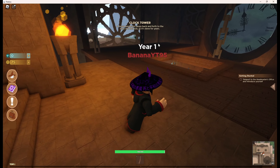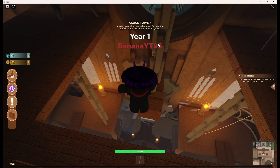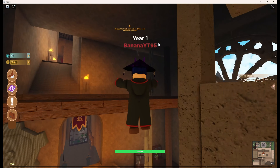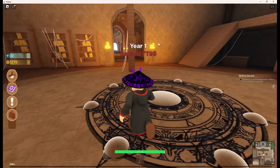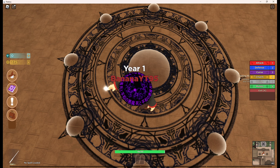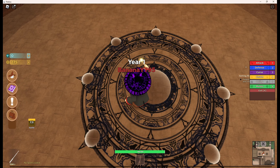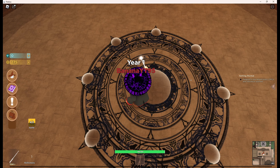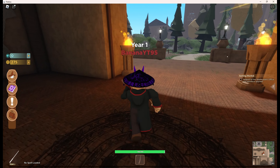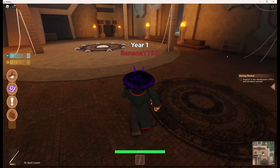There's a chest - oh, 200 points, nice! Now we can't get up and I fell. Let me try this... no, that didn't help. Is that the Snitch? That's the Snitch! We don't have a broom yet so we can't fly at all. But anyway, now I guess we need to explore and find a fireplace to teleport to the headmaster's office.